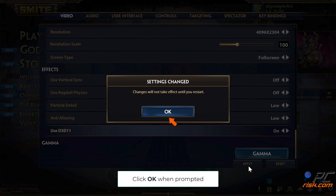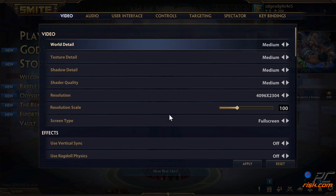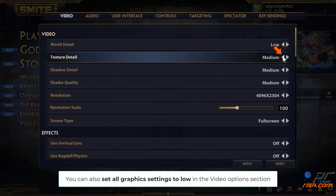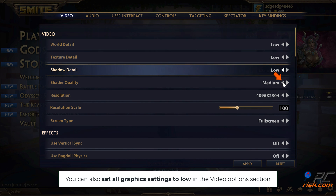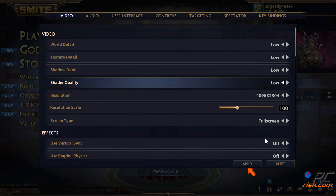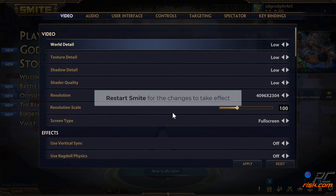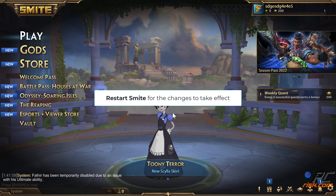Click OK when prompted. You can also set all graphics settings to Low in the Video Options section. Restart Smite for the changes to take effect.